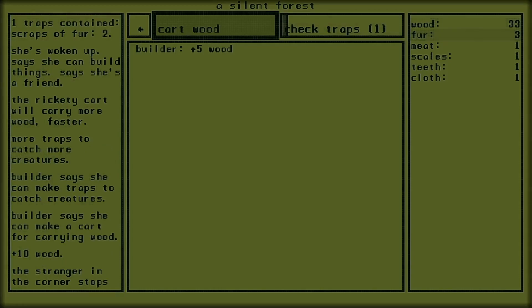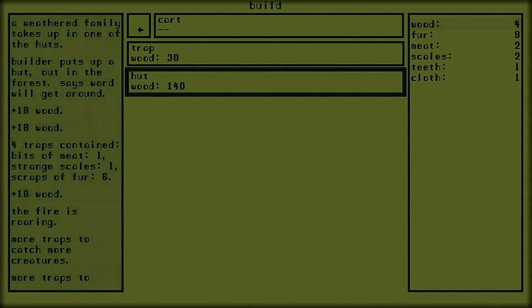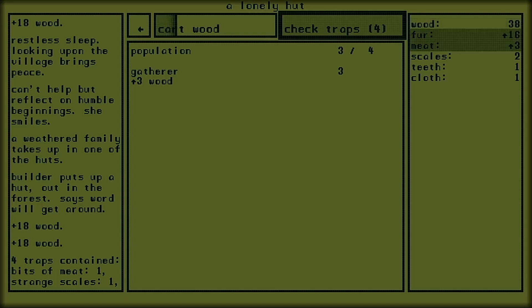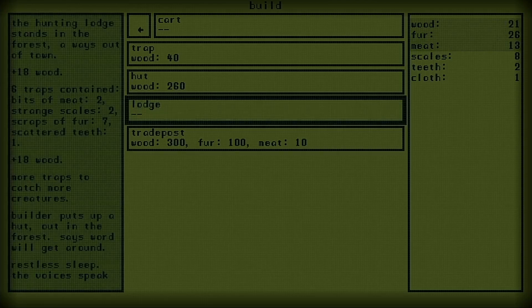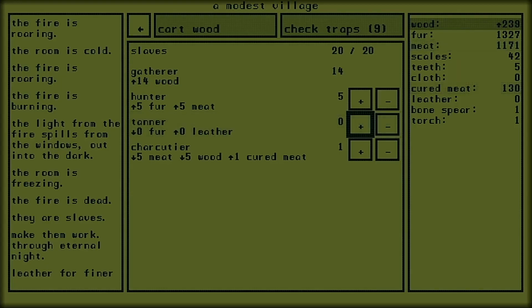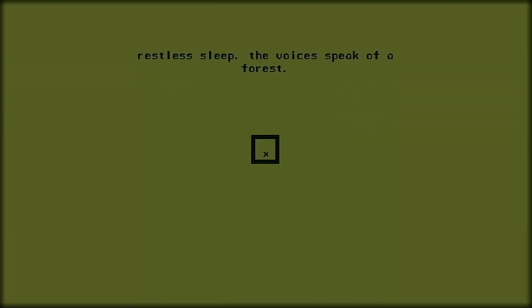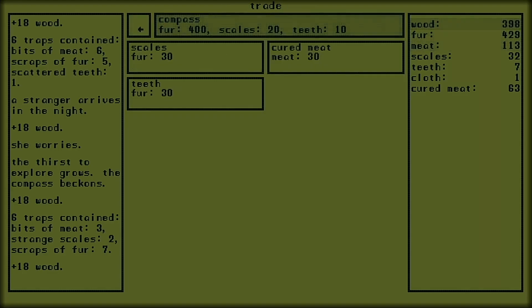And so we get on to gathering resources, each time waiting for the progress bar to fill. Once we've gathered enough, the builder opens up new construction options — the first being a hut which will attract new inhabitants to the town, who assist us with gathering additional resources. Eventually we gain access to a hunting lodge, a tannery allowing us to create leather from the fur, and a smokehouse to cure and preserve the meat. As we build up the settlement, our progress is interjected by dreams and voices urging us to explore, and after building a trade post we're able to buy a compass which allows us to venture out into the wilderness.